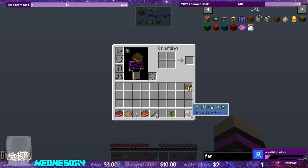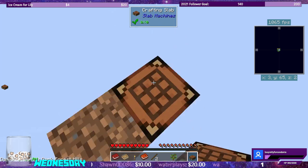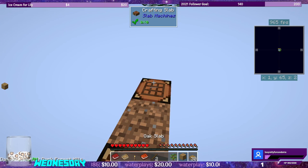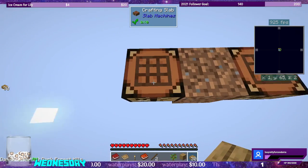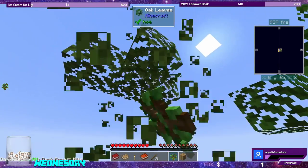Make a crafting table and turn it into slabs. And for symmetry, let's go like this. Let's move the rest of these into planks and let's make this platform before we start losing our drops. Let's go ahead and we can twerk ourselves a new tree.